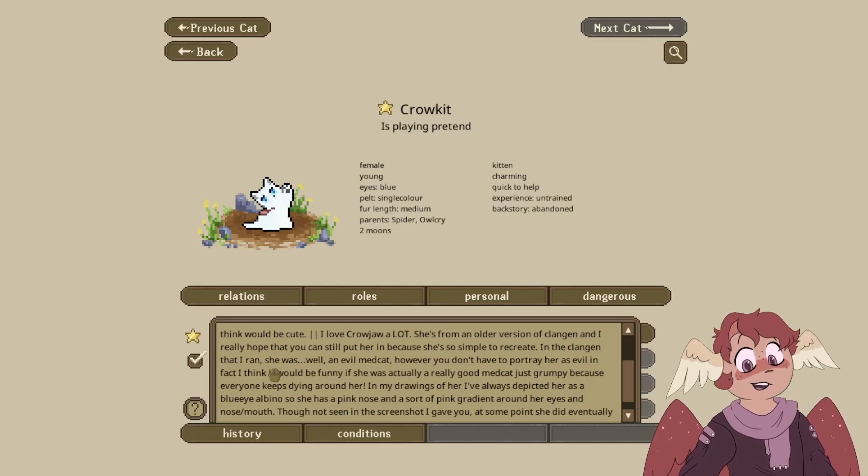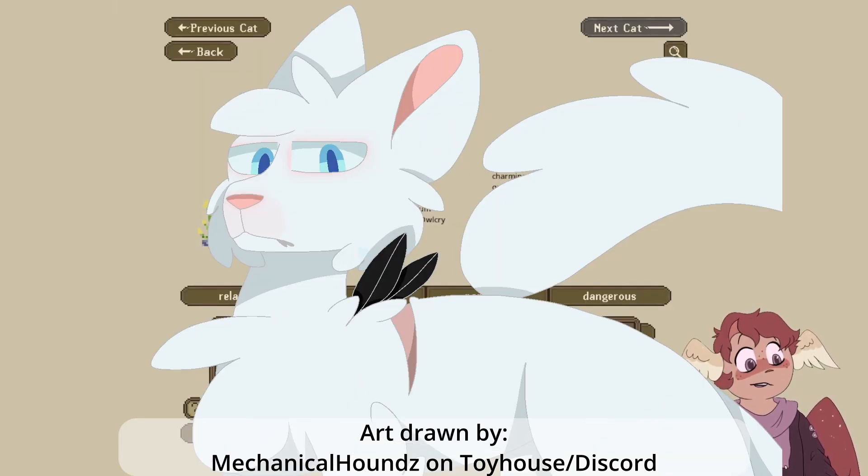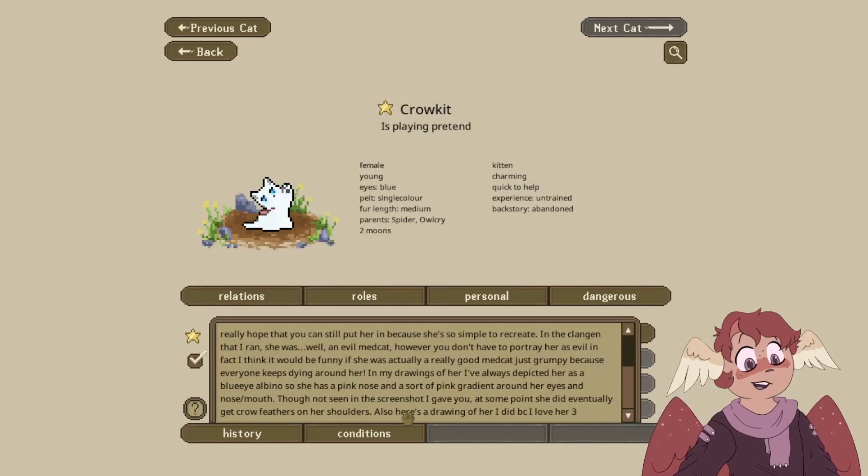I love Crow Jay a lot. In an older version of Clan Gen I ran, she was an evil med cat. However, you don't have to portray her as evil — I think it'd be really funny if she was actually a really good med cat, just grumpy because everybody keeps dying around her. In my drawings of her, I've always depicted her as a blue-eyed outliner with a pink nose and sort of a pink gradient around her eyes and mouth. At some point she did eventually get crow feathers on her shoulders.